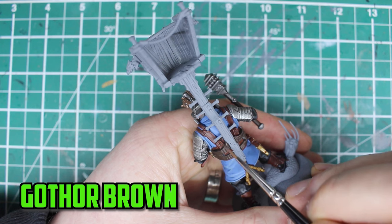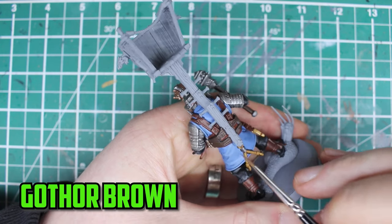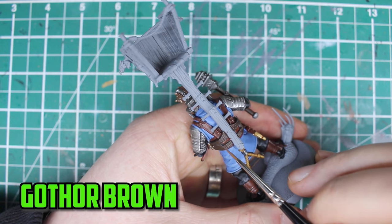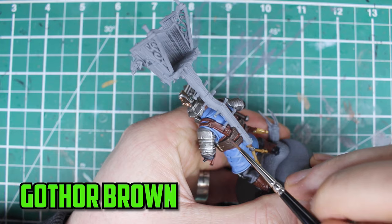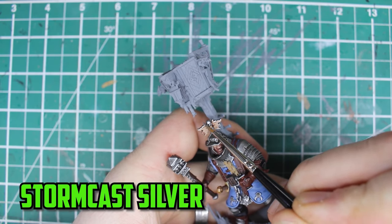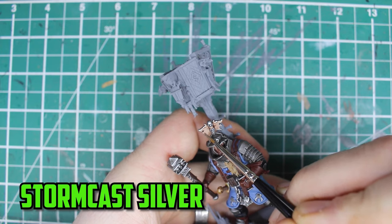Gorthor Brown was then used to highlight the wood. I started off by trying to edge highlight lengthways along the wood, but then started going across with thin lines, and I think this gave the wood a much rougher look that suited it really well. Although I switched to Ironbreaker for the silver highlights, I did use Stormhost Silver on the bronze part of the helmet to make it shine a little bit more.